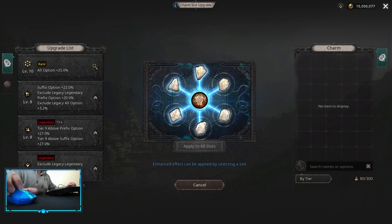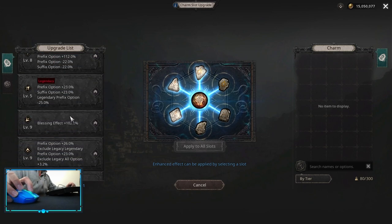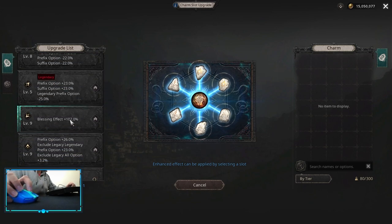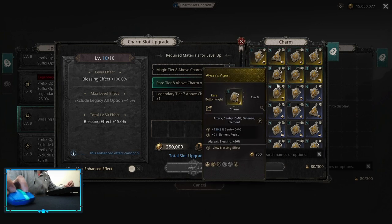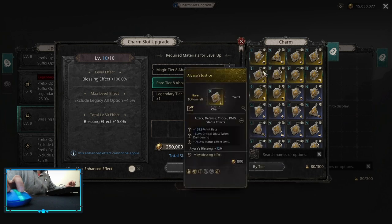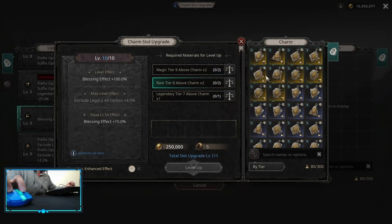Let's focus on what upgrades to pick and how to level them up. I would suggest starting with the all-option yellow one. When you press the arrows you'll see it requires charms. My advice: press on the requirement and the charms that fulfill it will glow in your inventory — you can see that blue light showing it fulfills the requirement.